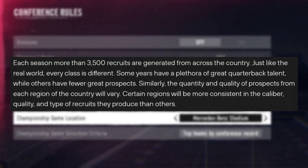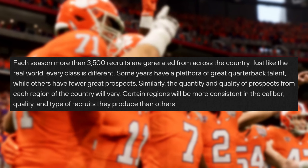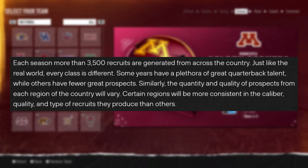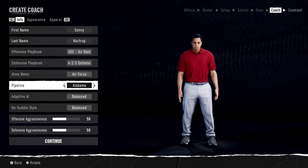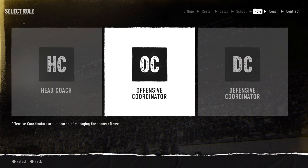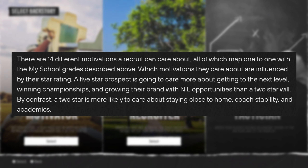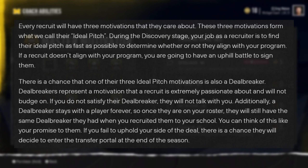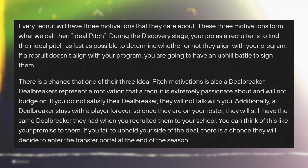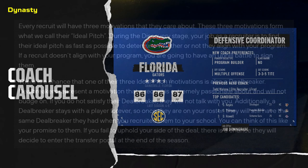Each recruiting class will have over 3,500 generated recruits, and just like the real world, every class will be different — some years great quarterback talent, some years great defensive line talent. This puts emphasis on prioritizing players achievable for your program. Five-star players need pro potential, championships, and high brand exposure, and if you can't provide those, they're going to be deal breakers. Deal breakers learned during the pitch stage show no-go factors for recruits, like proximity to home.